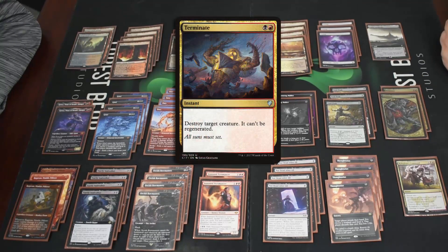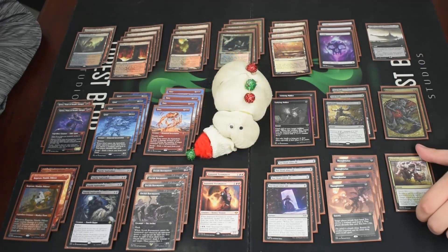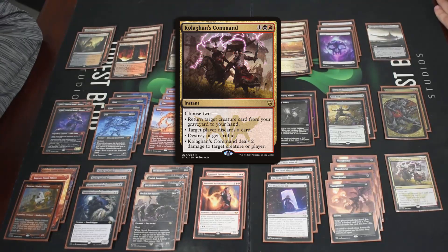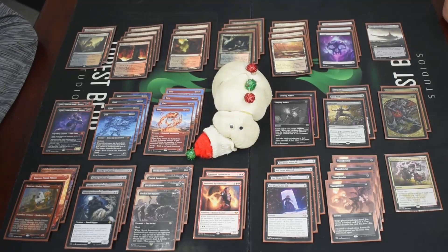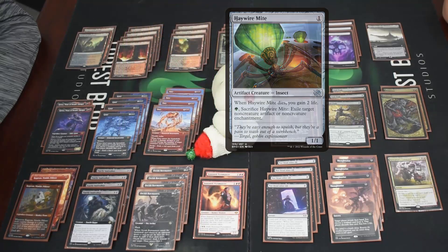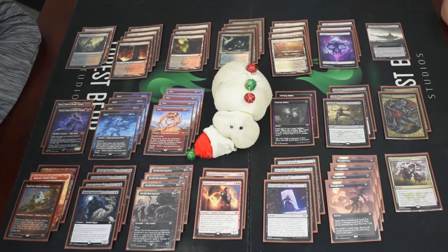Two Terminate as the catch-all — anything Fatal Push can't hit, Terminate can get rid of. We also have a one-of Kolaghan's Command: return a card from your graveyard to hand, make an opponent discard a card, deal two damage to target creature or player, or destroy an artifact. The main artifact in the format is indestructible so that mode isn't too useful, but people are playing some weird things. Orcish Bowmasters really makes opponents regret the One Ring when they're drawing that many cards.